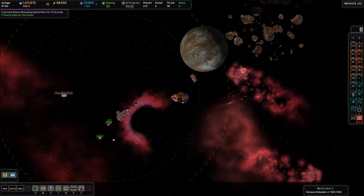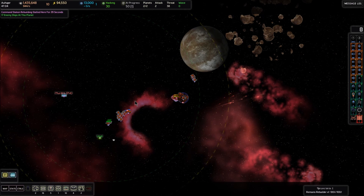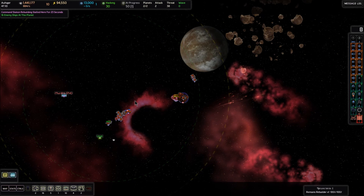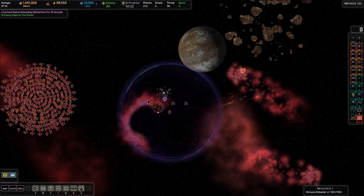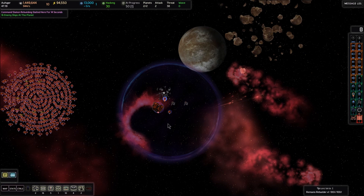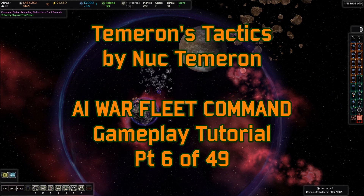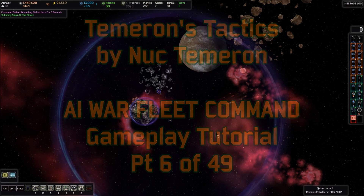That's going to be it for this video in this tutorial series. We did an offensive beachhead, we did some hacking, we corrupted that design, and we captured this system and that advanced factory, which is going to be a really good deal for us once it gets recharged. You're watching Tameron's Tactics — my name is Nook Tameron. Please make sure to subscribe to my channel and stay tuned for the continuation of this gameplay tutorial series.